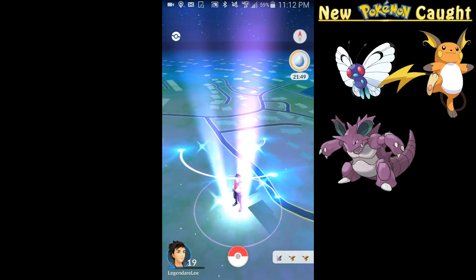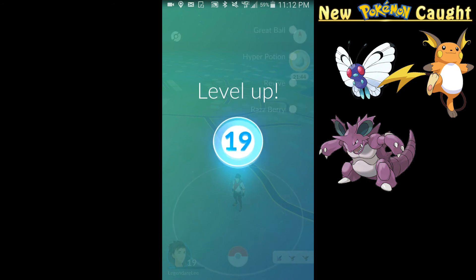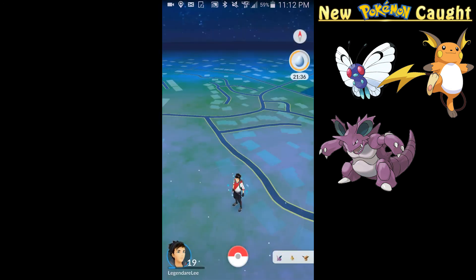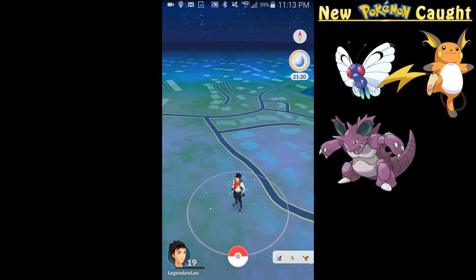Let's go ahead and look at the level — I definitely did level up and it got me a decent ways through level 19. Really what I should have done is saved up even more Pokémon, but I was super anxious to get that Nidoking and the Raichu. So that is how you level up, guys — save your Pidgeys, save your Rattatas, throw that Lucky Egg down, evolve a bunch of Pokémon, and you'll be on your way. That's all for today — until next time, stay legendary!